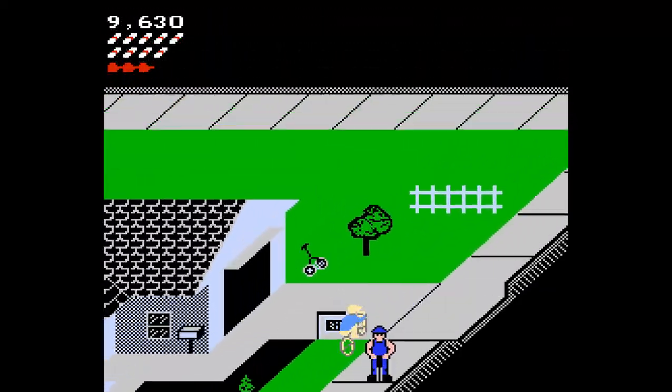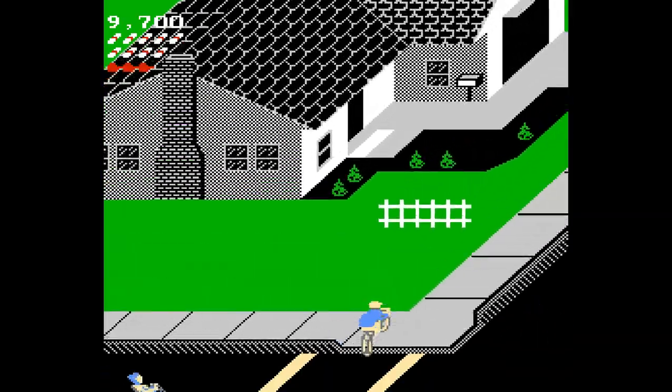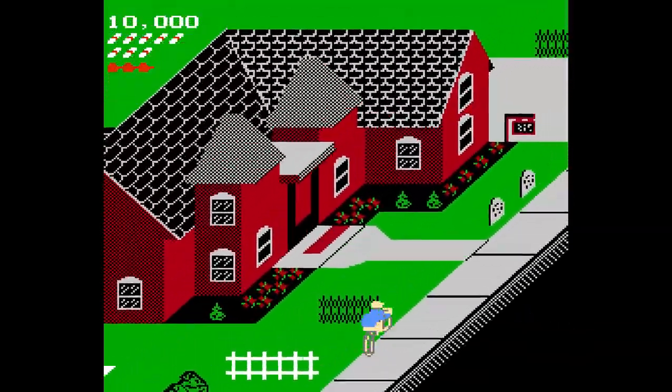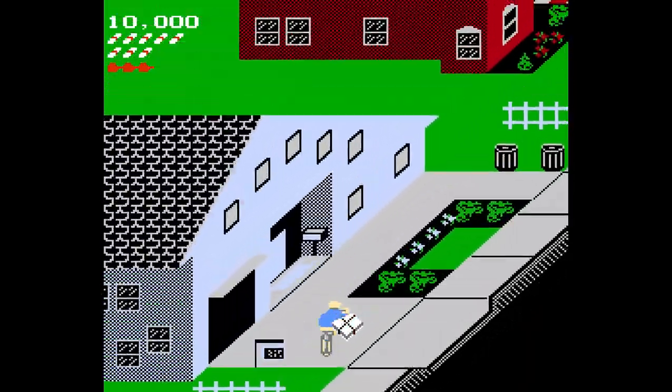Right there, next to the fence — as soon as I hit that right side of the fence, I'm going to throw a paper and keep holding it up, and it should always hit the door. Well, that's a bit of RNG right there.